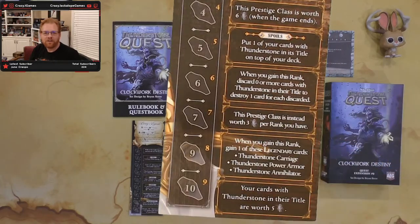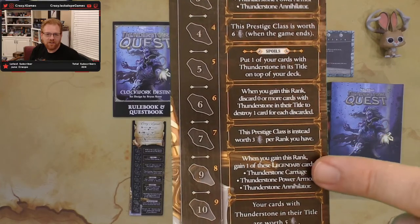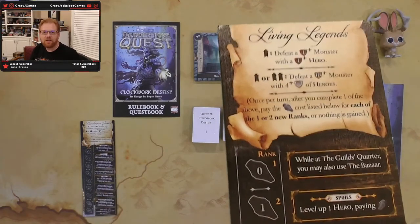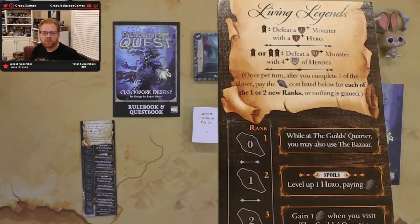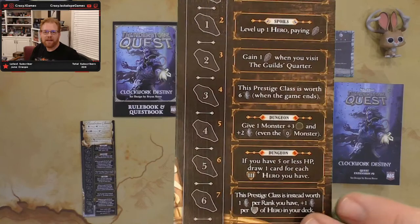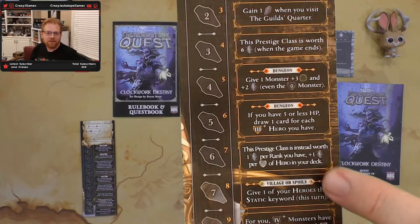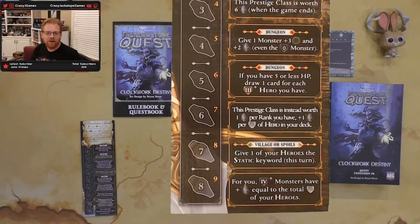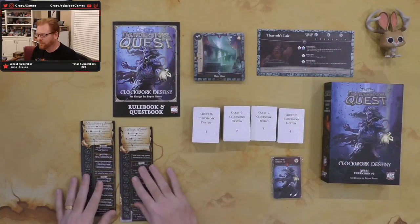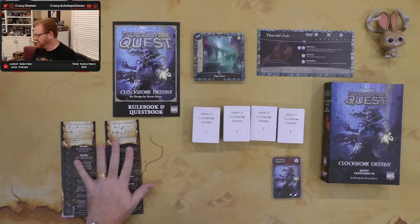There's your Thunderstone Savant prestige class. You get some neat legendary cards — some cool armor and add-ons. The other side is Living Legends. This prestige class looks like it's aimed at leveling your heroes up, gaining fame, getting the big heroes, ending the game with big heroes, and helping them stick around. So this is all about empowering your heroes. The last set seemed to be a lot about doing things in the village; this one's about doing things with Thunderstones and powering up your characters and heroes.